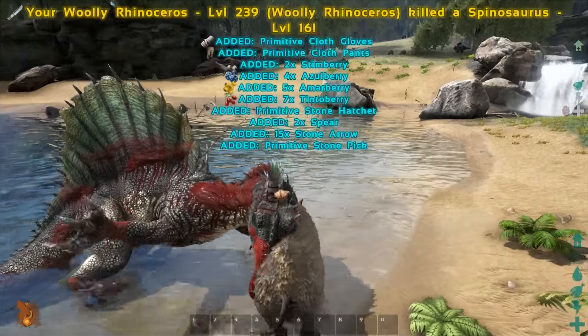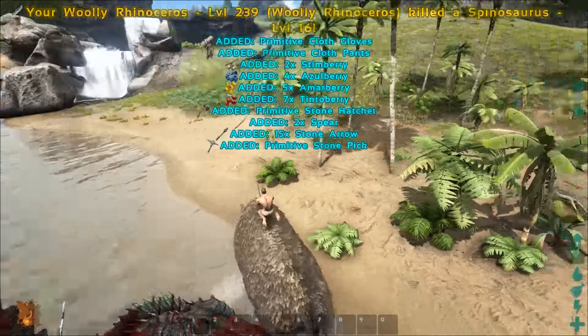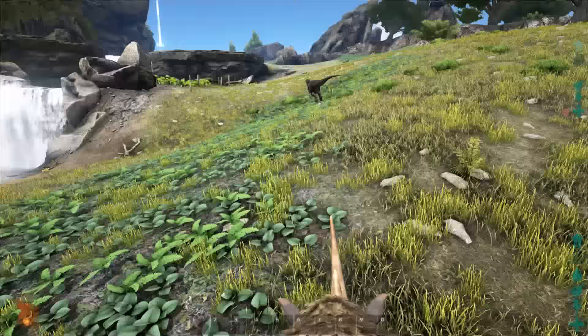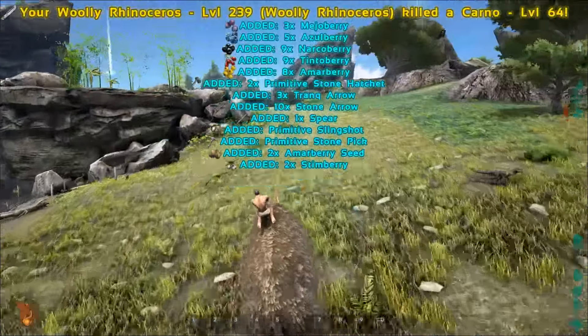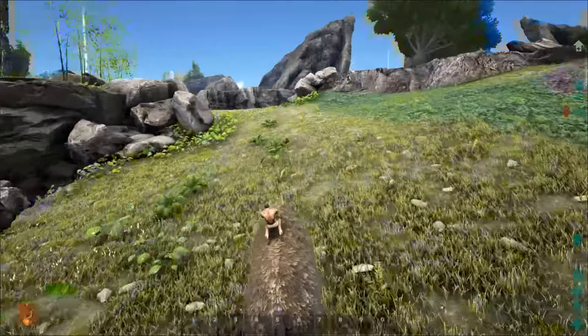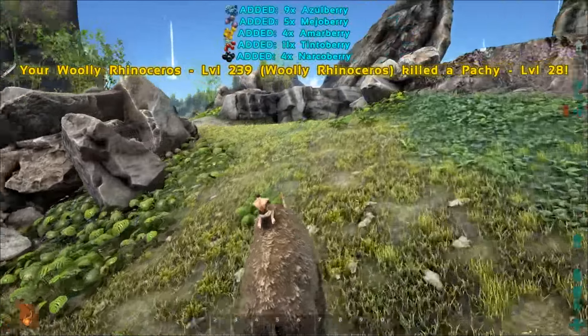You can see here — Spino, one-shot, no problem, level 16. We one-shot a level 4 Carno back there, and over here we have a level 64 Carno, and that also gets one-shot. So can I make the case for this? Definitely. I mean, it already has 3,000 health.